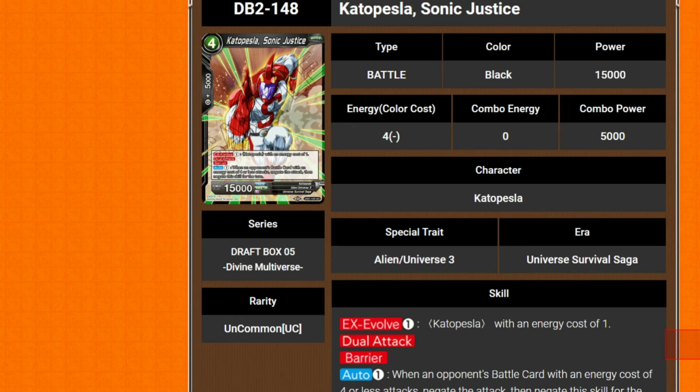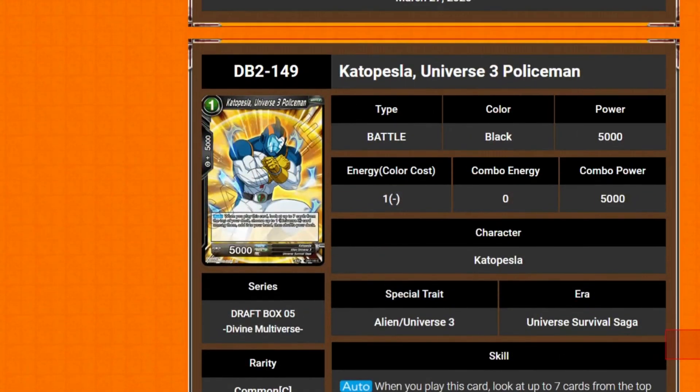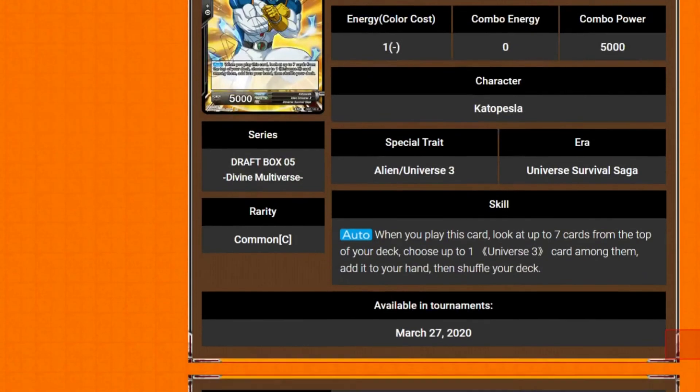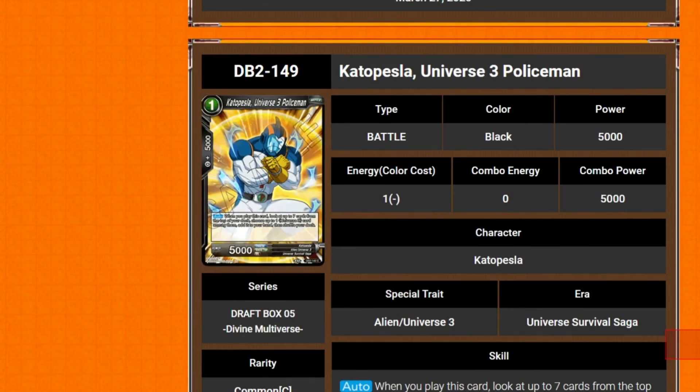Chapter of Pestler, Sonic Justice — 4 drop 15k. He has EX evolve for 1 on top of a 1 cost of himself. He has dual attack and barrier. Also, if you pay 1 energy, when an ally black card with an energy cost of 4 or less attacks, negate the attack and negate the skill for the turn. Very good. And here's the 1 drop — University Policeman. 1 cost 5k. When you play this card, you look at the top 7 cards of your deck, choose up to 1 Universe 3 card, and it's a 1 drop searcher.